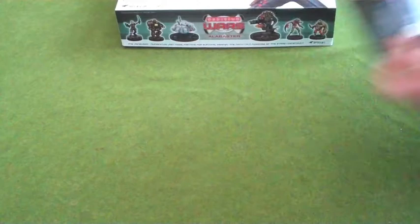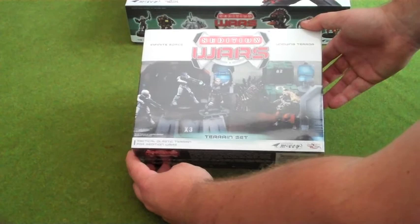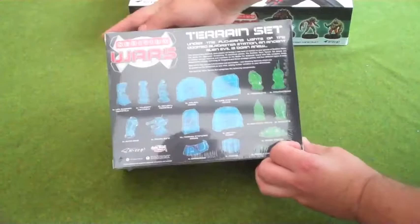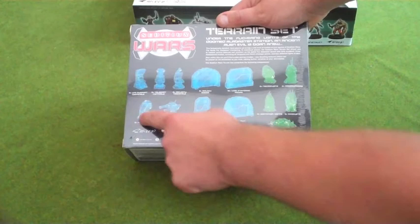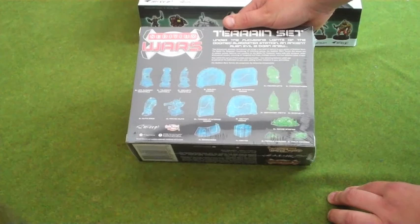This is the Sedition Wars terrain set, made in plastic. I've not opened it yet and will probably be doing a full review of it once I'm ready to get things glued together and painted up. In the terrain packs you get various doors, lots of other scenery, some sentry guns, and some alien pieces. I'm fairly sure the Strain pieces are going to end up somewhere in my Tyranid army.